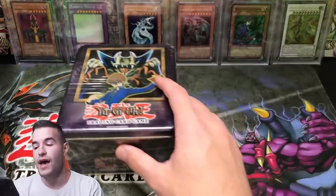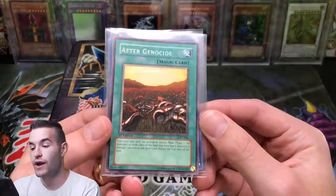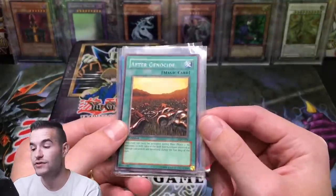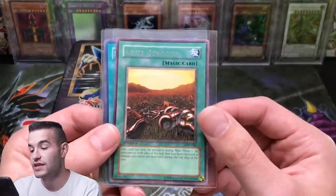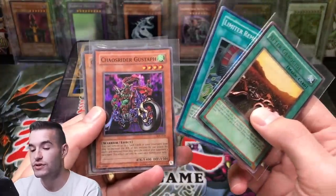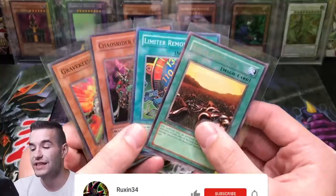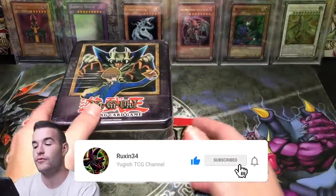Before we do that, I'll be giving away these four cards. We have a first edition rare After Genocide — this card was changed to After the Struggle, so it's actually pretty cool, they changed the text. First edition from Legacy of Darkness, Limited Removal reprint from Pharaoh's Servant, Chaos Rider Gustav from Invasion of Chaos, and a first edition Gravekeeper's Chief. All you have to do is like the video, be subscribed, and let me know what card you want to see pulled from this tin.